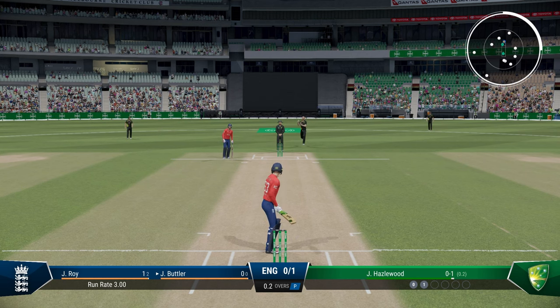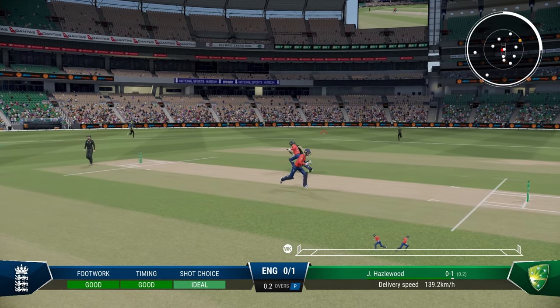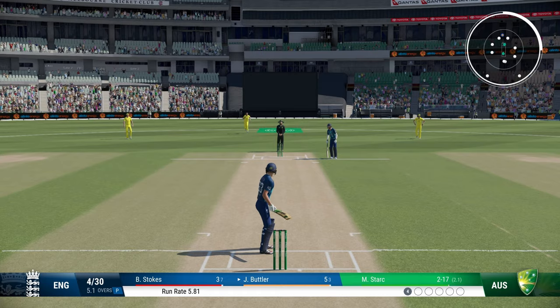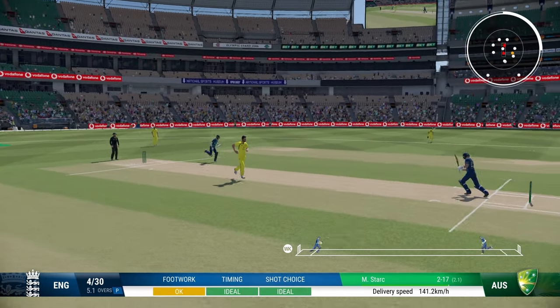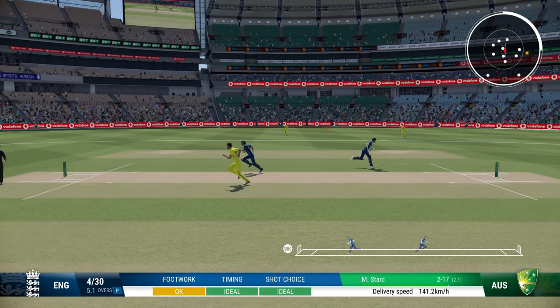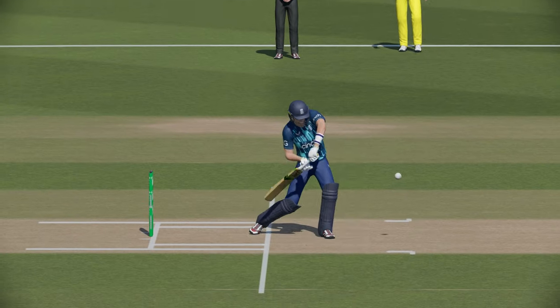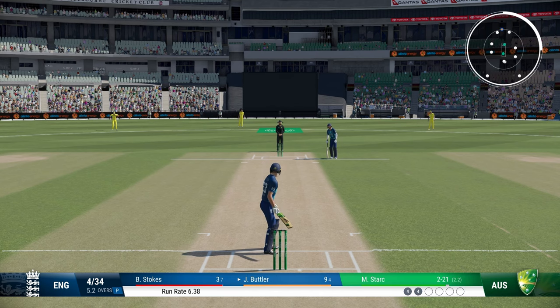Cover drives are very risky. It doesn't matter if the ball is a half volley — even the slightest mistake will get you out. So instead of playing cover drives, play the square drive. This shot is almost completely risk free. I have rarely edged the ball; even with bad timing you can get away. Aim for the gap between point and cover — it looks beautiful, it's not very risky, and you'll score a lot of boundaries if you time it well.